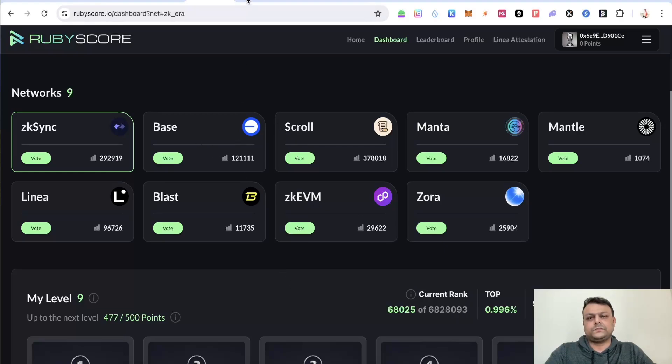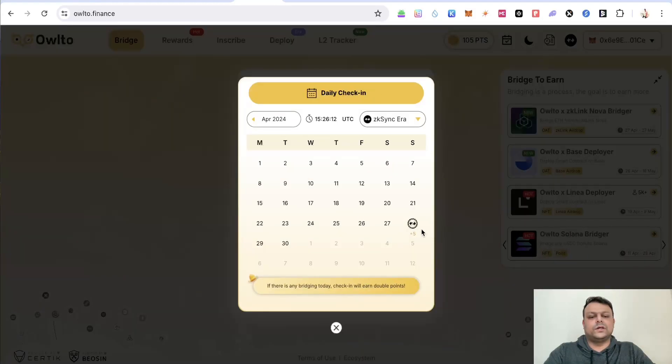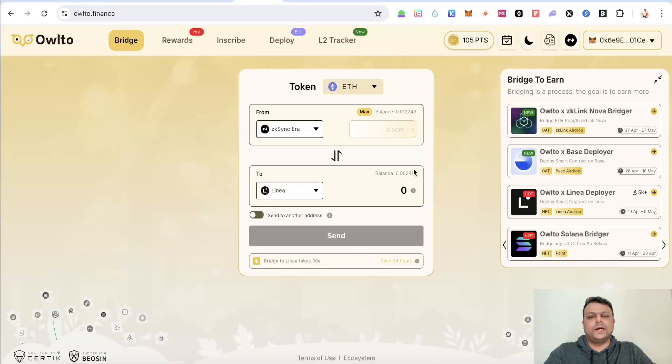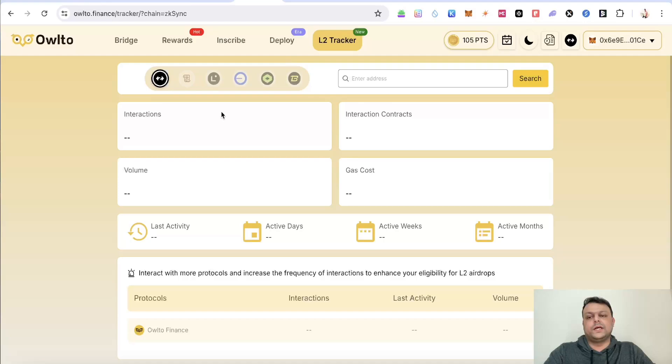You can also do similar things on Allto. First, you can go to the daily check-in and complete it on the zkSync Era network. You can also deploy contracts on different L2s — zkSync, Scroll, Mode, Linea, Taiko, Base, Blast, Zora. You can track your ranking across different L2s potentially for airdrops by pasting your address to find your rank.